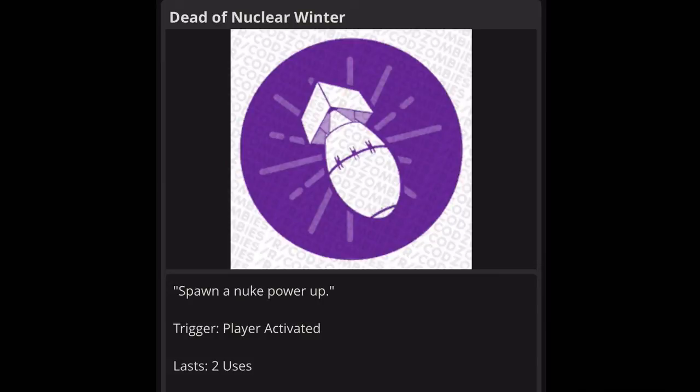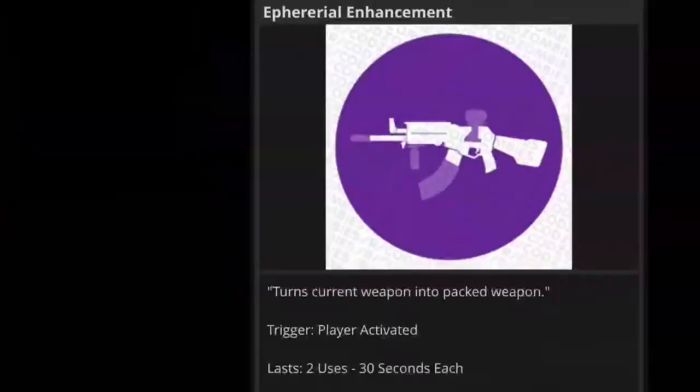Next one is Dead of Nuclear Winter: spawn a nuke power-up. Trigger is player activated, lasts two uses. This one is a no — people don't like nukes in the game because it wastes points. It takes off almost 75% of your points. If you have a thousand points and use a nuke, you might only end up with around 1,350, whereas if you finish the round you could walk away with at least 2,000 points. So no.